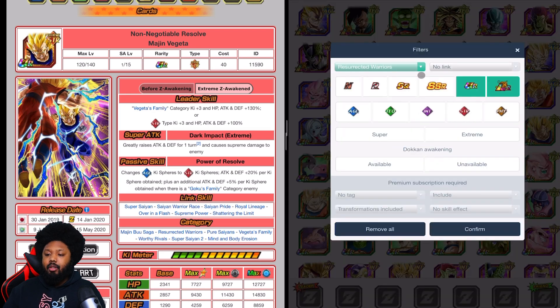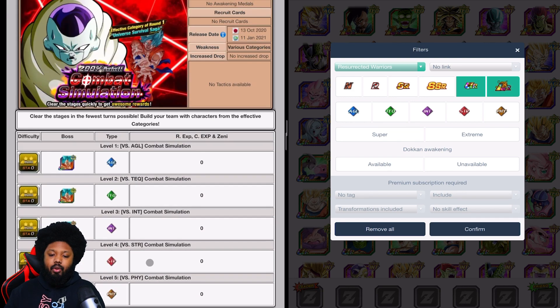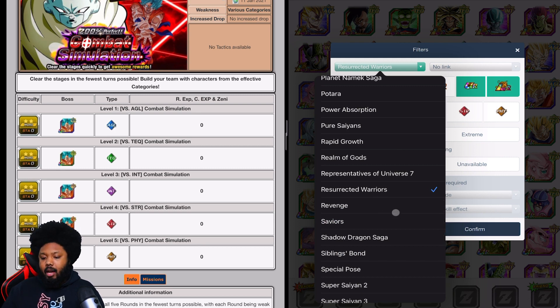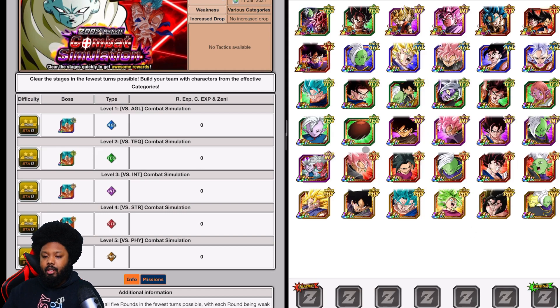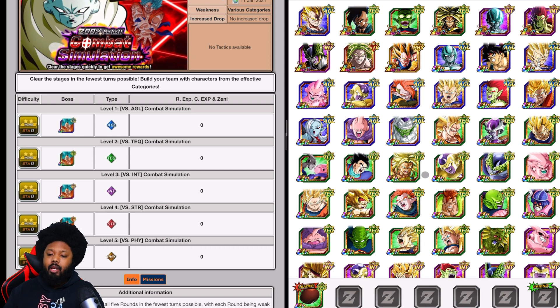Let's look at the INT stage. If you decide to go against the INT stage and you don't have any STR units, you still have some very good options. You still want to go with Candy Vegito or Goten as your leader since they're your best nuking leaders. If you don't have the Broly and Majin Vegeta, you could bring this LR Vegeta — he's very good and part of the category. Especially if you bring Super Saiyan 2 Goku, he will hit very, very hard.